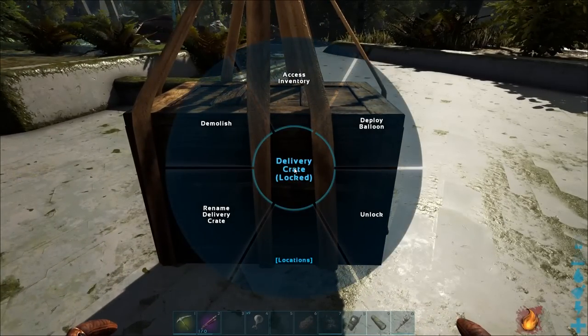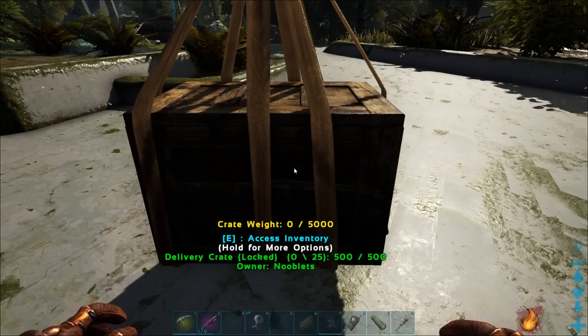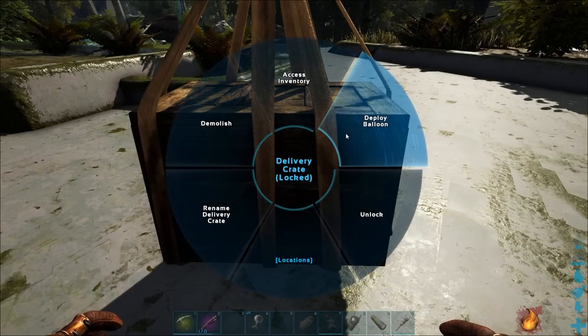Now if you go up to it, you've got different options: you've got locations — as you can see it's empty at the moment — and you've got deploy balloon.